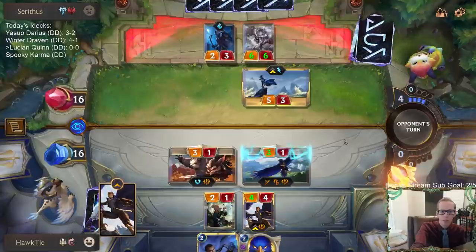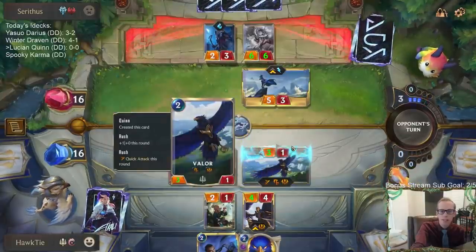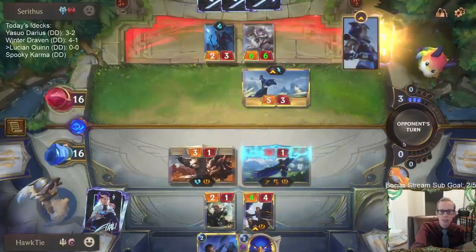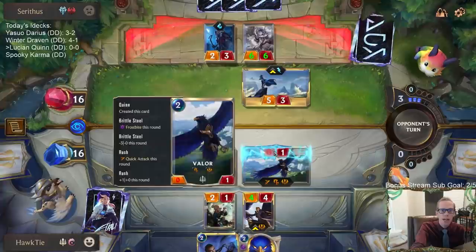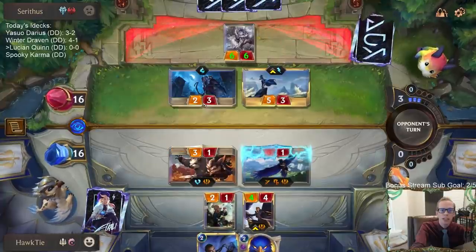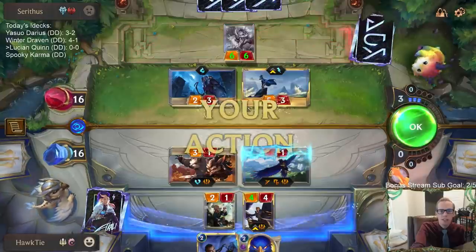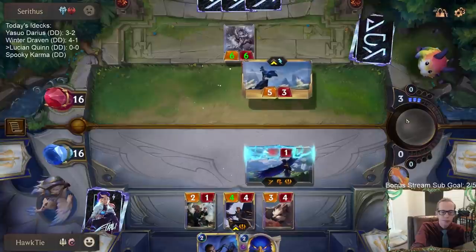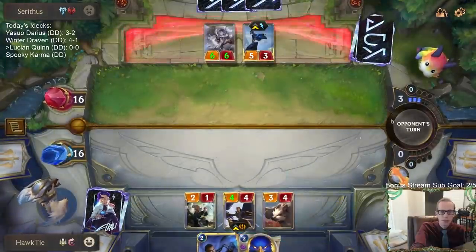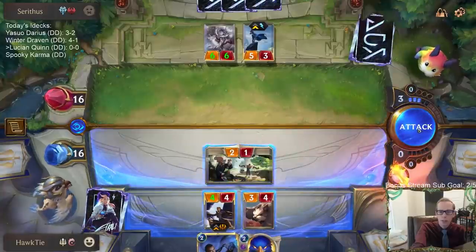Man, this would be great if this worked. If this works and they don't have a Flash Freeze card, they just have another Brittle Steel. These Brittle Steels are killing us, but you can see the power of what Rush plus Valor could be - we'd be able to challenge the Ash and kill it, challenge the Starlet Seer and kill it. You can see the potential.